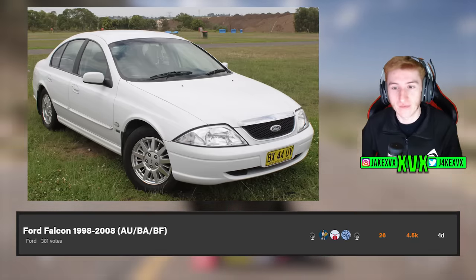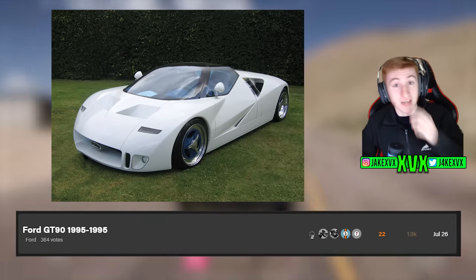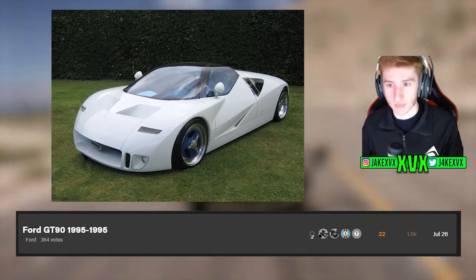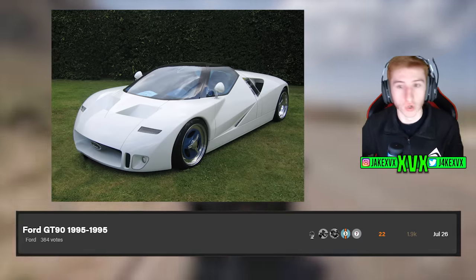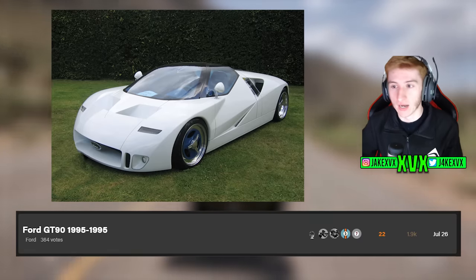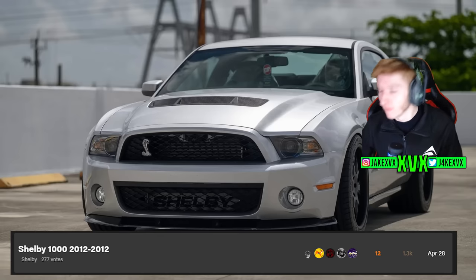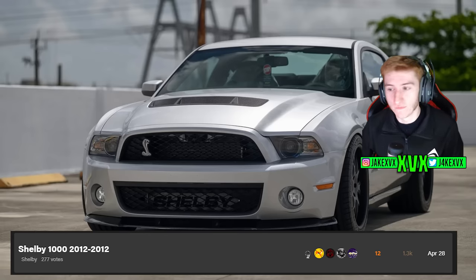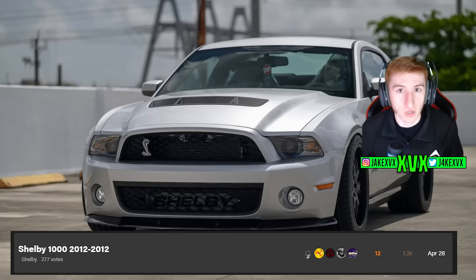They're all Fords as you can see. The Ford Falcon 1998 to 2008 is also up there, along with the GT90 from 1995. Now the one that really stands out — and I'm surprised it hasn't got more votes, because whenever this car has been mentioned or hinted at, people have gone mad for it — is the Shelby 1000 from 2012. I think this was in Horizon 4 but it's not in Horizon 5, so it would be a returning car, which makes it a bit more likely to come since returning cars are always more likely than brand new ones. The Shelby 1000 would be perfect for an American Automotive update.